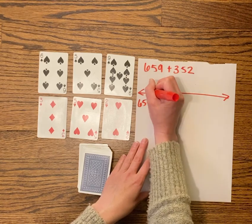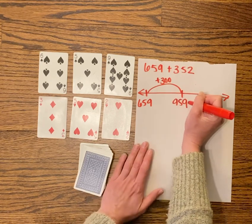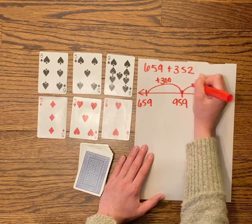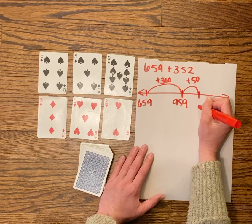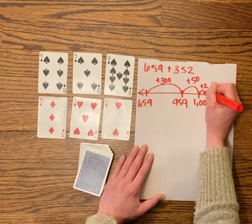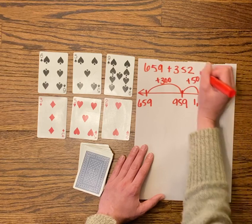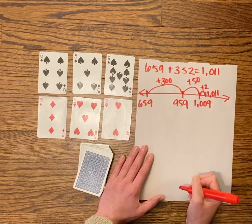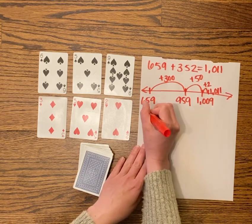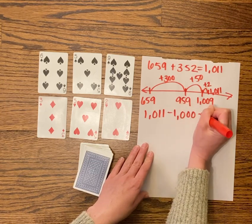I know that if I add 300 that will get me to 959. If I add another 50, that's going to get me to 1,009. And then if I add 2, I will be at 1,011. So my answer is 1,011. Now I need to figure out how close to 1,000 I ended up.